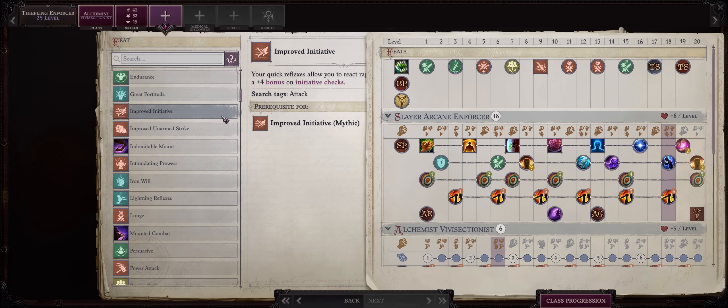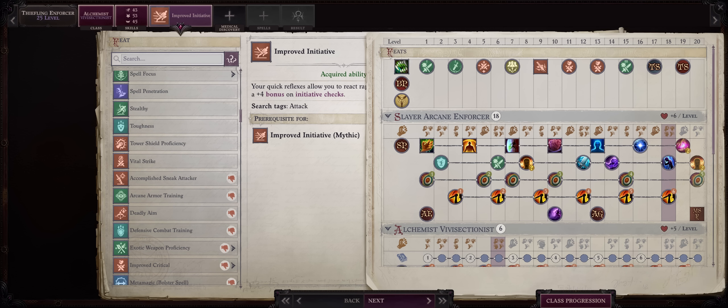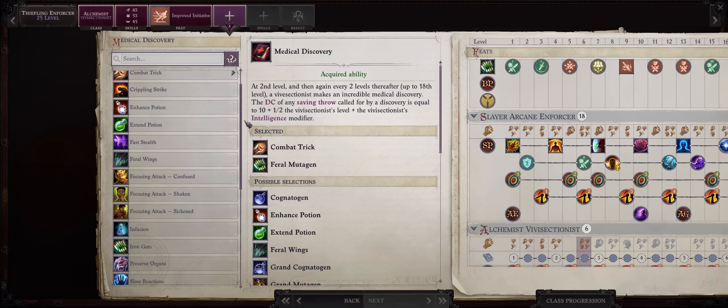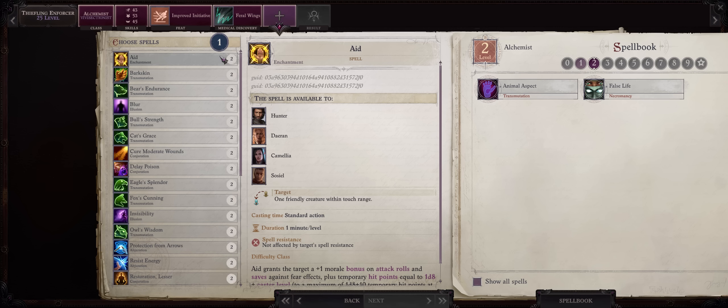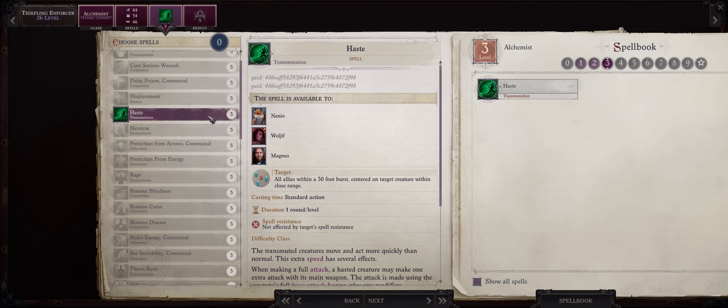Anyway, for level 25, Improved Initiative at last — kinda late, but we have enough Dexterity to compensate. Together with Feral Wings for even higher AC. Any spells. At 26, well, Haste is always amazing but it's so late in the game now.